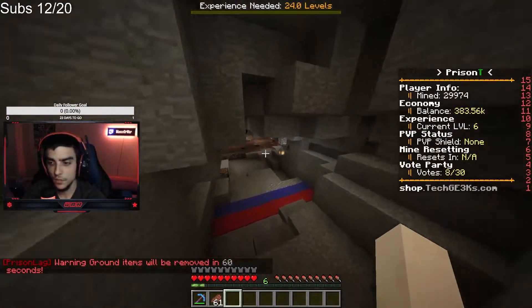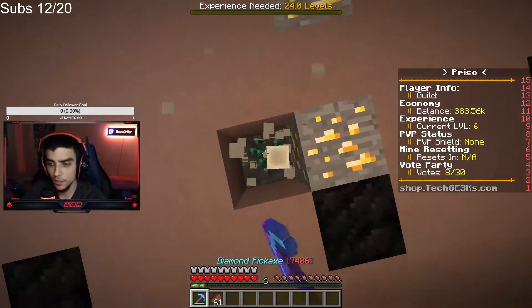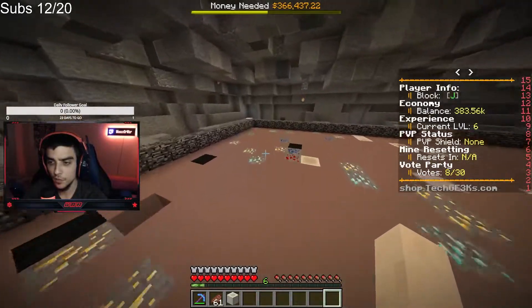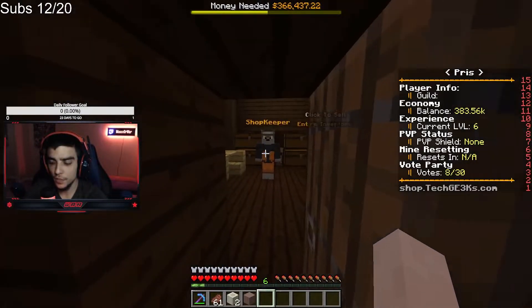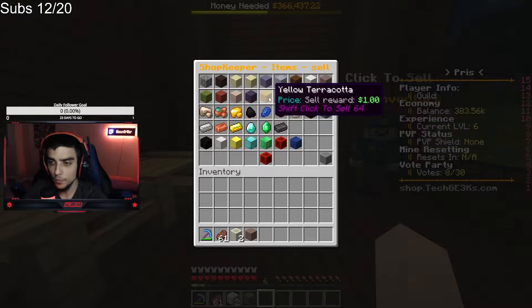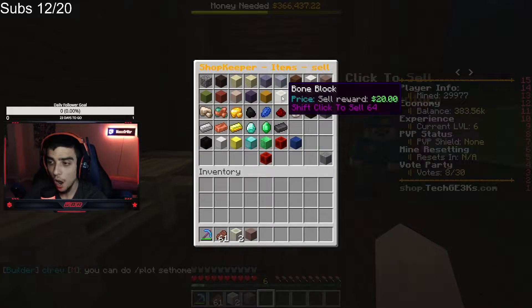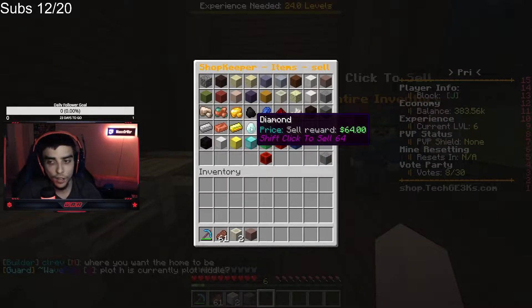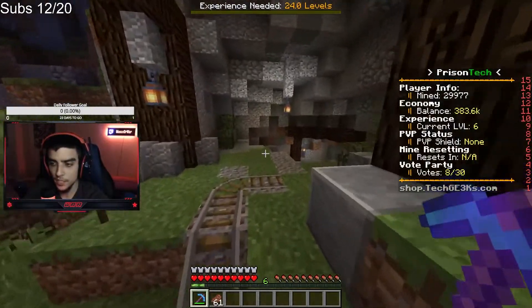Danger, danger — why is this danger? Oh god, this is terrifying. Okay cool — mine. Wait, what is this? A bone block. How much does this sell for? I'm seeing a lot of emeralds, but it makes me think — why would it be there if it didn't sell for a good amount?